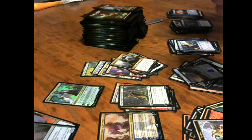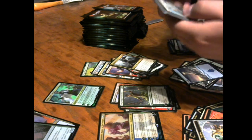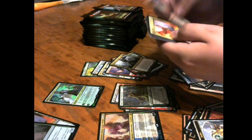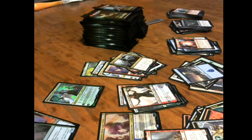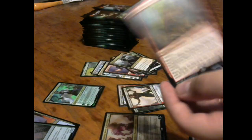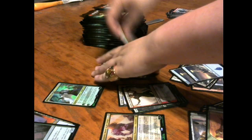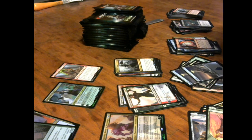Sorry if my packs are getting out of frame — I'm a blind boy, I just can't see. Got to see if the set symbol is right. Bond of Passion, Dovin's Veto, Samut — you're getting all different planeswalkers! Oh my god — first mythic! And it's a good one — it's a freaking smasher. The boar has come out to play! That's gotta be one of the best mythics of the set — if that doesn't increase in value, I don't know what's going on.